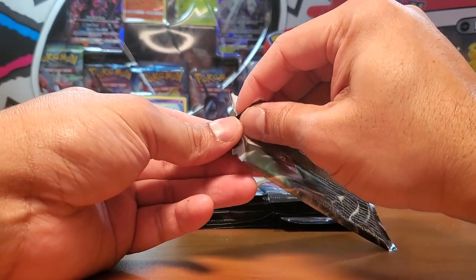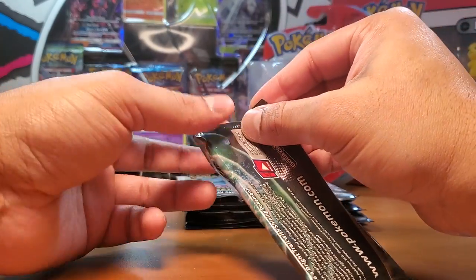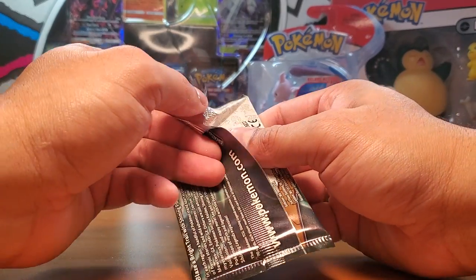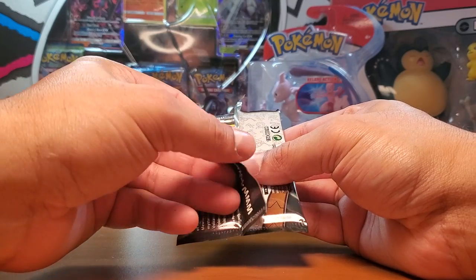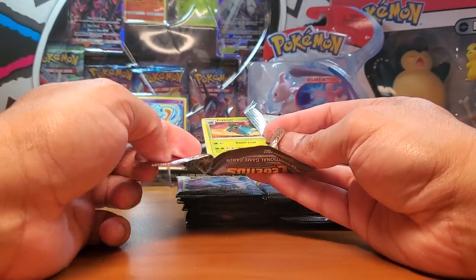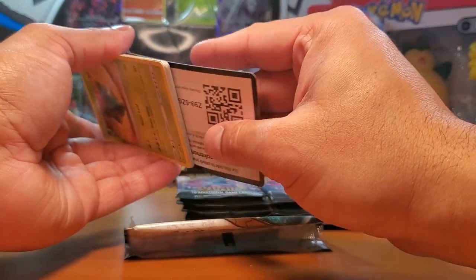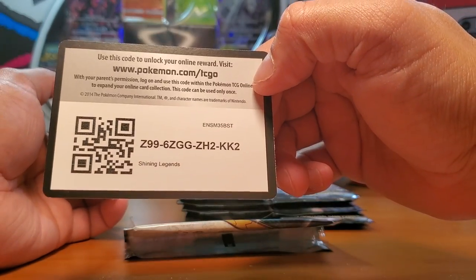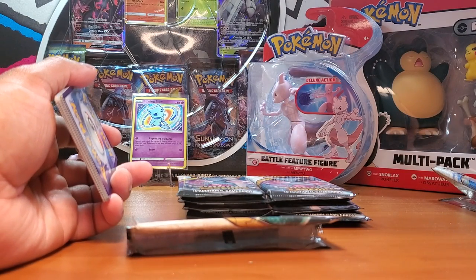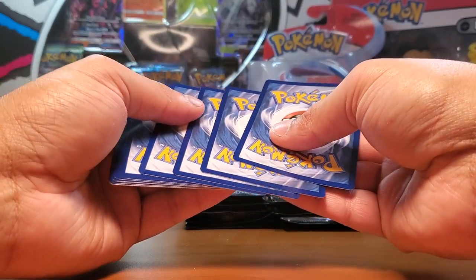This set was like a special collection, kind of like Champion's Path - there's no booster box, so it only came out as booster packs, in pins, and in Elite Trainer Boxes with a hole on the front. It basically has 10 cards, and I believe one guaranteed foil. I really like it - it's a pretty small set at only 78 cards, so you can pretty much finish the collection.